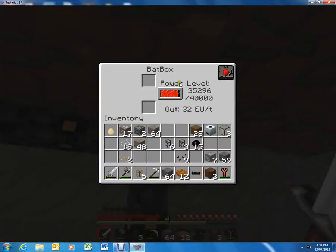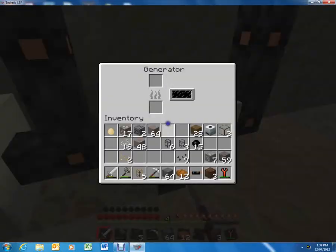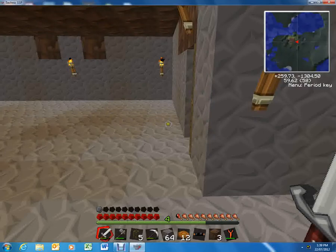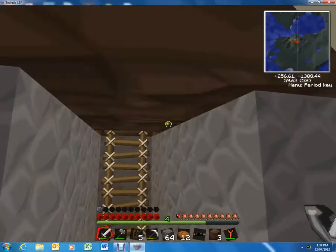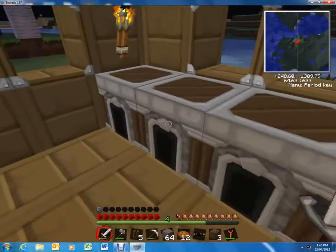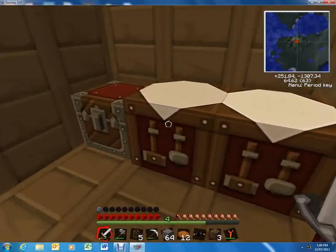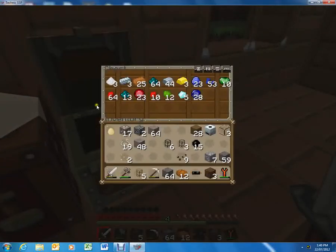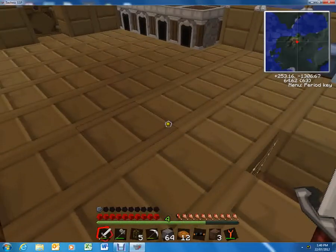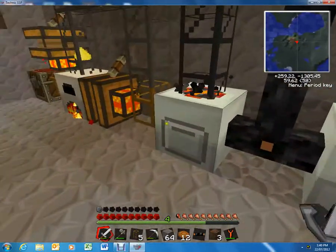Basically, this is a battery box. All the power from the battery box goes into here, and if we want to charge up the battery box, we use a generator, which I need coal for. What's my coal gone? What's all my coal? Did I just lose all my coal? I'm sorry, sidetrack here, but I can't find any of my coal.